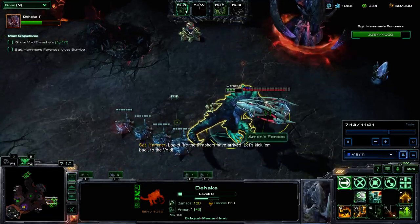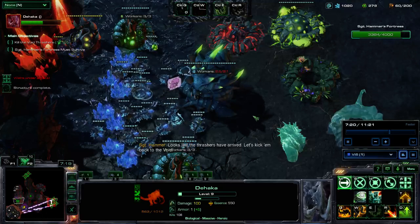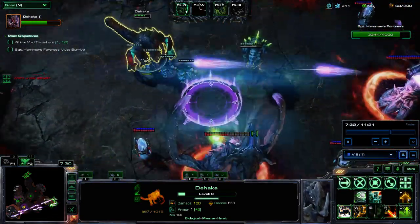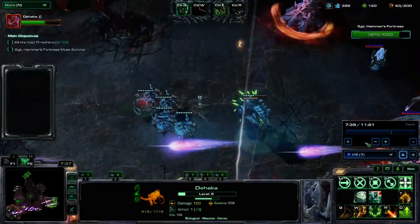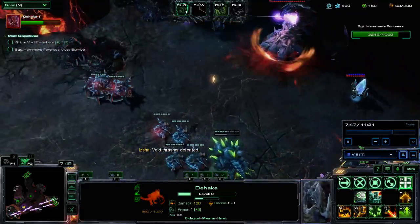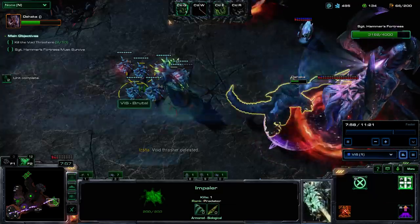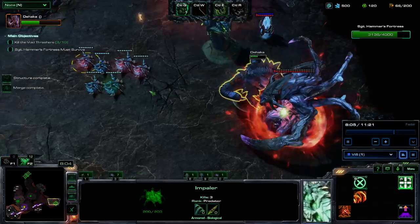We bring in our Impalers to clean up the Thrashers. All of those enemies just gone in the blink of an eye, using the same technique we've been using throughout this game — minimizing the cooldowns of our Devour to maximize the damage by eating low HP Psionic units, before finishing everything off using the massive cleanup potential of Impalers. These are 40 DPS each to Armored at the cheap price of 200-100 — by far the most efficient DPS unit in the entire game.